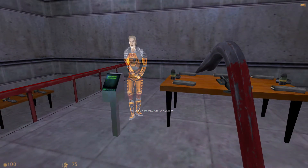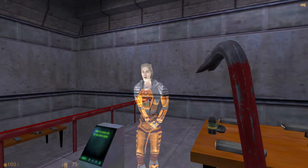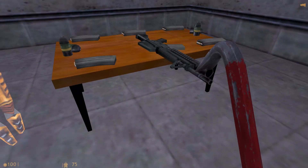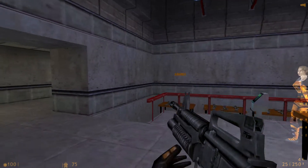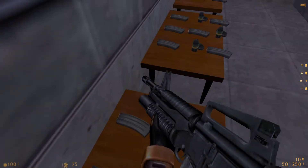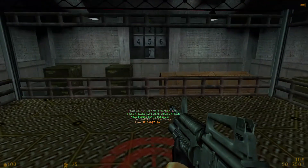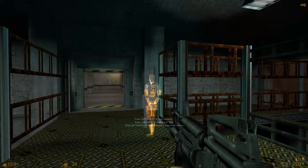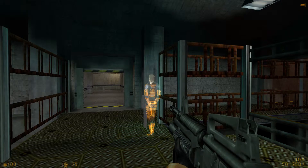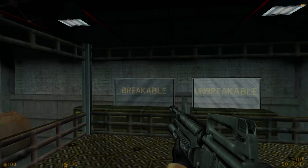Welcome to the Black Mesa Target Range, where you will receive training in firing a weapon, reloading, and firing the attached grenade launcher. Please pick up your weapon and advance to the firing station. You'll have to hit every target in order to complete the course. But if you miss the first time, don't worry — it will come around again. Try to reload during pauses rather than waiting to run out of ammunition at a critical time. To fire your grenade launcher, use your alternate fire button. Certain targets will break only when hit by grenades.